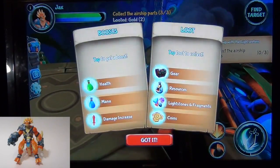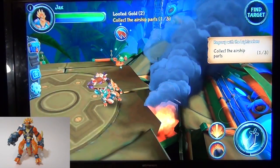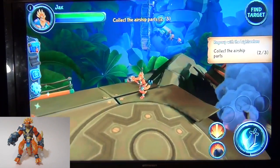The items available include health, mana, damage increase, gear, resources, light, stones, fragments, and coins. We're wondering if we should get his lights so he can light up so far.